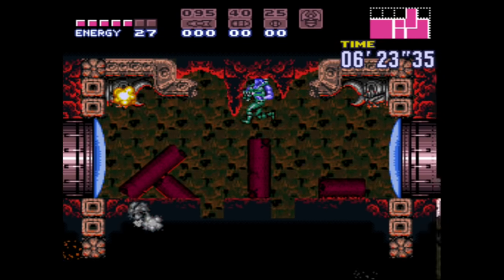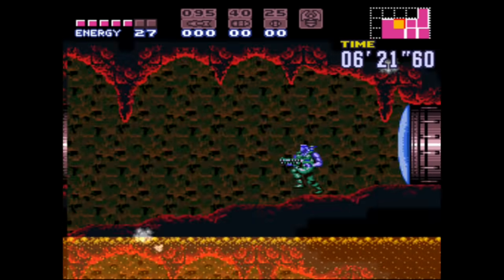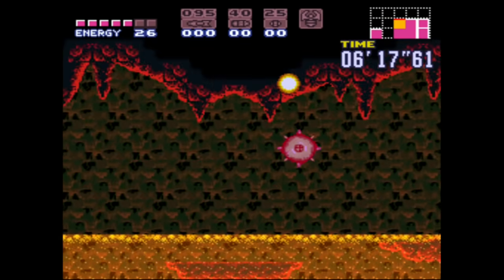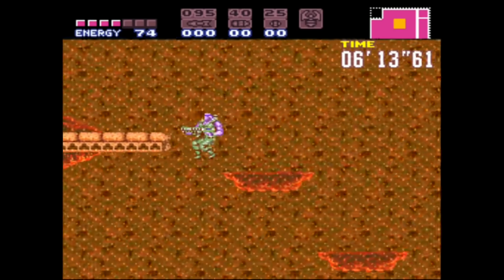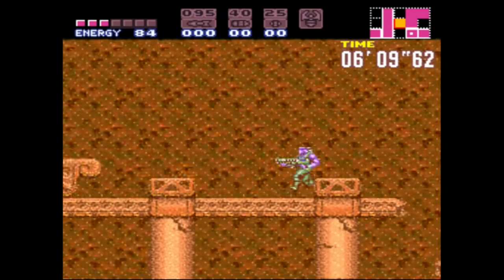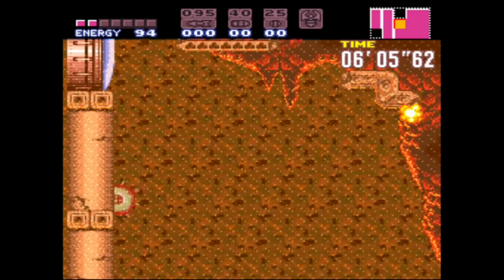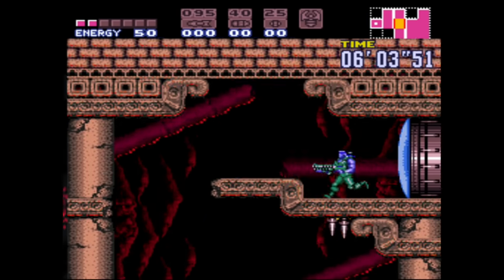I'll go down here. So yeah, as a kid this is what I always did to leave this area, and we have to do it here — it's the only way. My energy is actually scaring me because this lava destroys you. Screw attack and space jump cannot fail, otherwise I'm dead. Don't miss the door, don't miss the door — okay, I got it. Good thing if I sank, I would have been done.